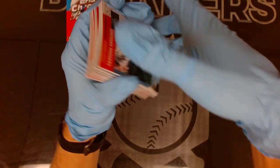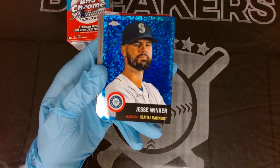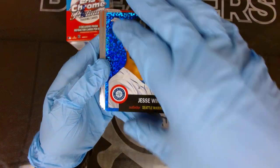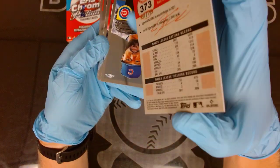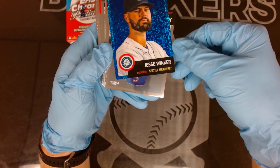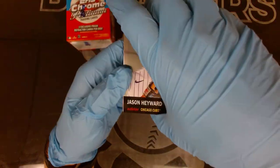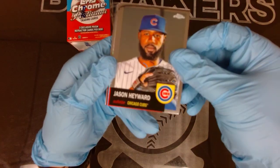Our first color card is going to be Jesse Winker - looks like blue mini diamonds. Is this numbered? Yes - 97 of 199. Jesse Winker with the first numbered card in our first box!